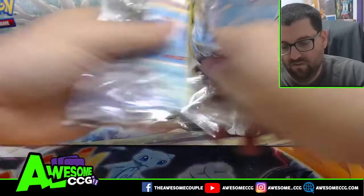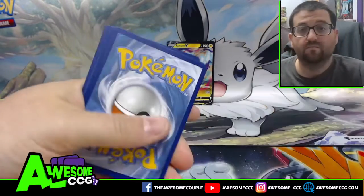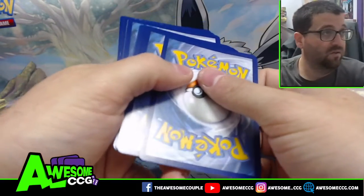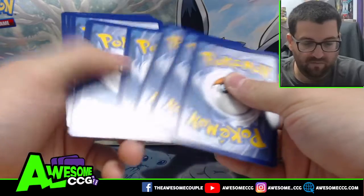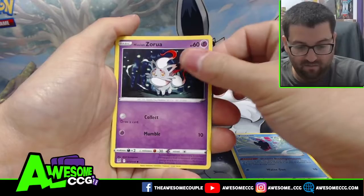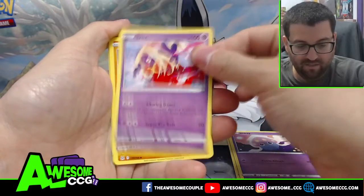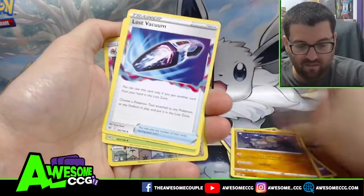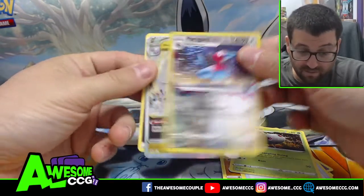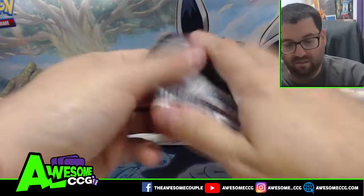Pack number two, also Lost Origins. We got Chingling, Jynx, Relicanth, Lost Vacuum, Stantler, Porygon 2, and a V-Star — Hisuian Goodra V-Star! So we got one hit.